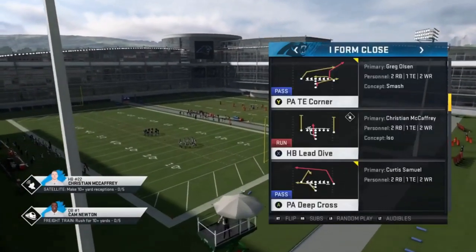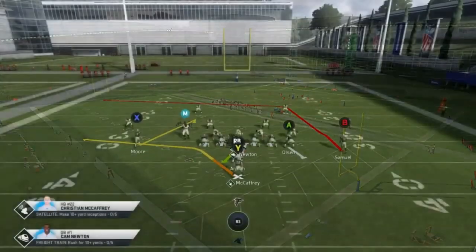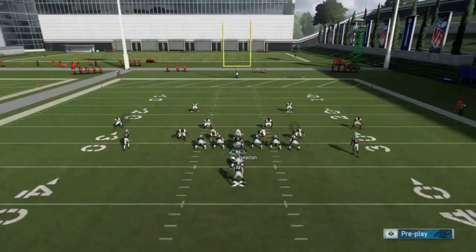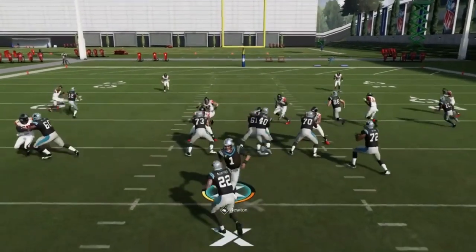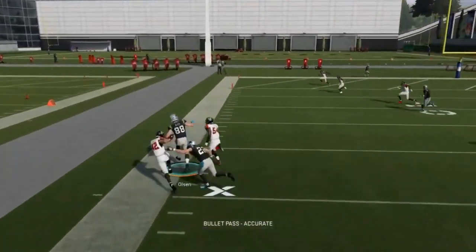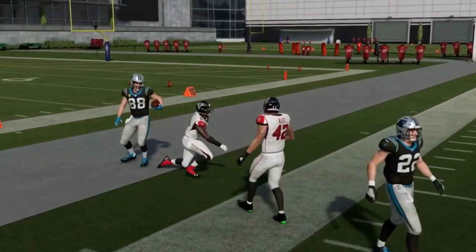Next up we got the PA Deep Cross. I'm going to streak the X route and then put Olsen on a drag — that's it. So now I really have a high-low across the board. Olsen was the guy that got open because it was man coverage. This isn't going to be great against man coverage; this is really a levels play against zone.